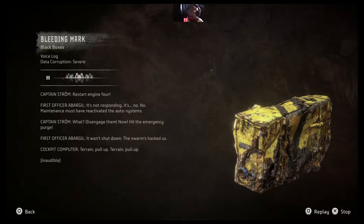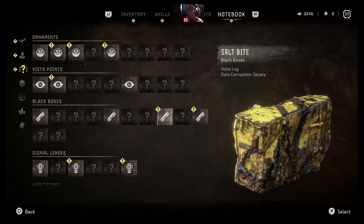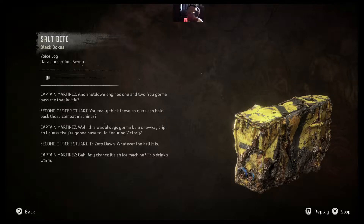It's not responding. No, maintenance must have reactivated the auto systems. Disengage them, now! Hit the emergency purge! It won't shut down! The swarms hacked us! Terrain! Pull up! Shut down engines 1 and 2. You gonna pass me that bottle? You really think these soldiers can hold back those combat machines? This was always gonna be a one-way trip, so I guess they're gonna have to. To enduring victory — at Zero Dawn, whatever the hell it is. Any chance it's an ice machine? This drink's warm.